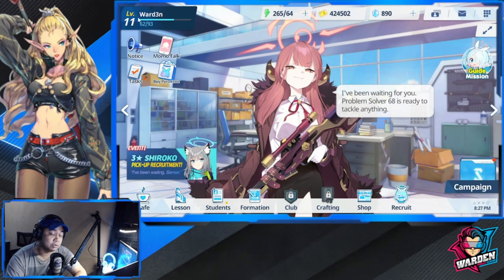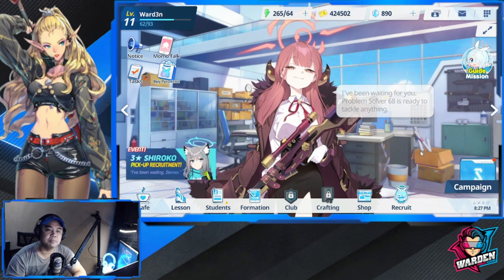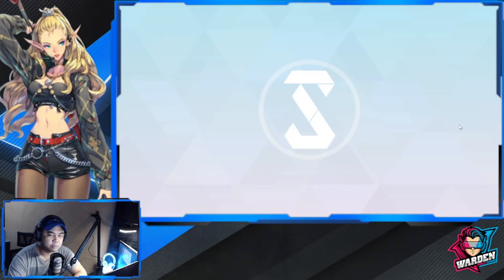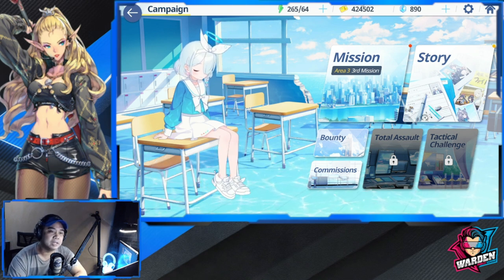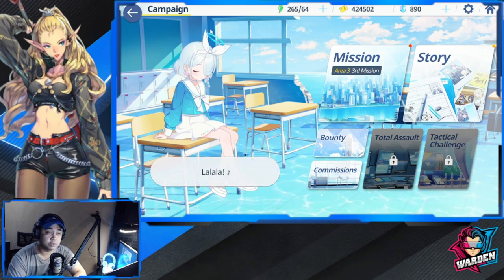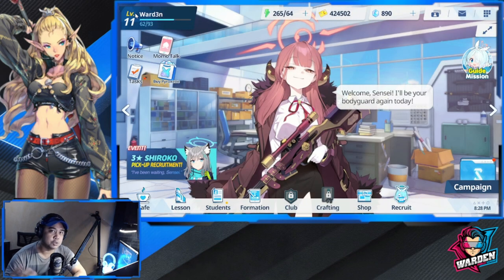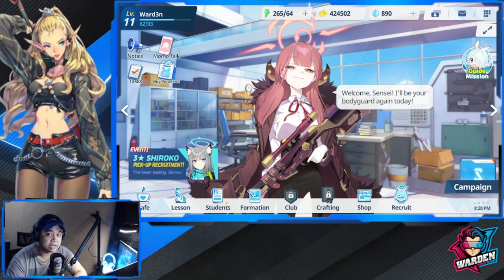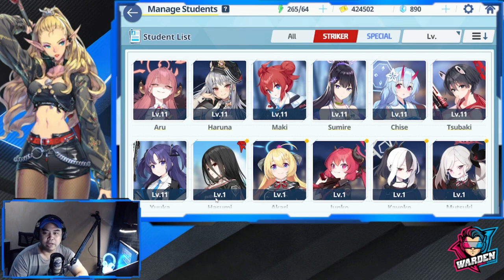Before we go deeper — as a beginner, you'll be going through the campaign and the story. Please do, because you'll be mining a lot of pyroxines there, which is the currency used for recruitment. As you play the game, make sure you open up a lot of content through the campaign to earn those pyroxines.